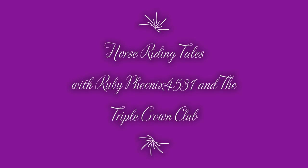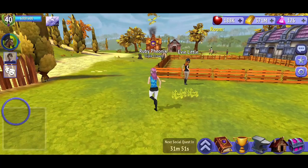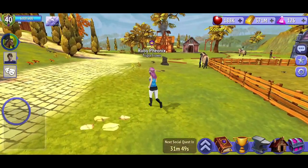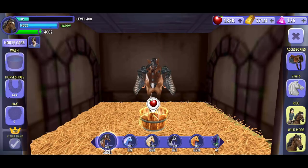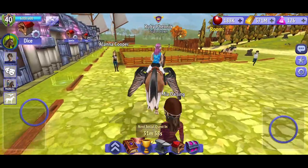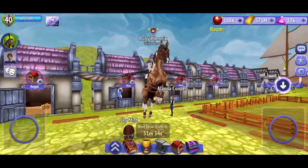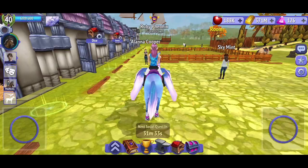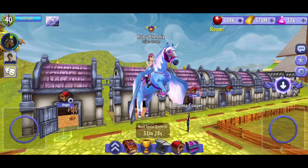Hey guys, it's me Ruby Phoenix from the Triple Crown, and today we're gonna be looking at all of my horses. I wanted to see if there's something you guys notice about all of my horses — it's a little something I'm gonna be discussing in the next video. This is Angel; I got him when I got Tier 3 VIP. Absolutely love this horse in the brown tack.